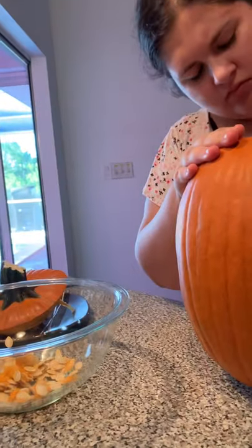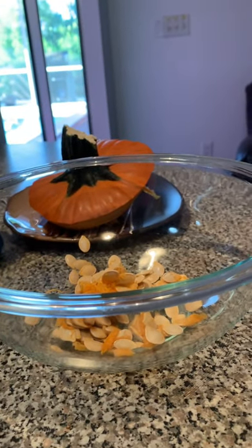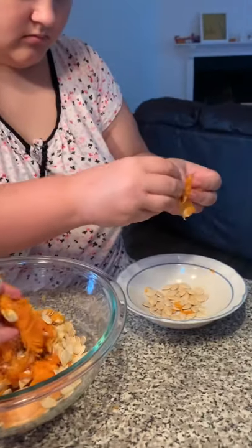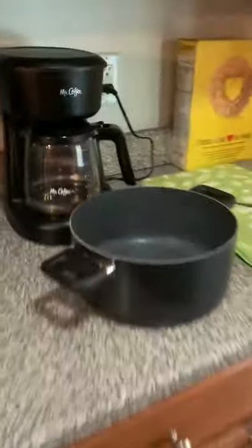Harmony is taking the seeds and putting them in here to get ready, because you have to cook them in the pan with salt and water. I'm trying my best to get it. She's doing really well. Now Harmony is trying to take this orange goo apart so we can have the seeds, and then we're gonna take them and get the water ready with salt.